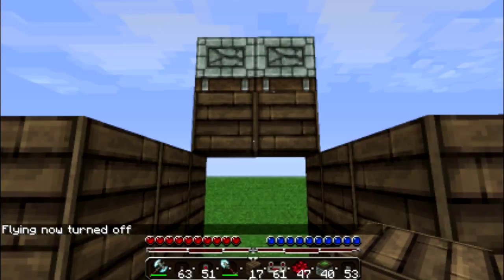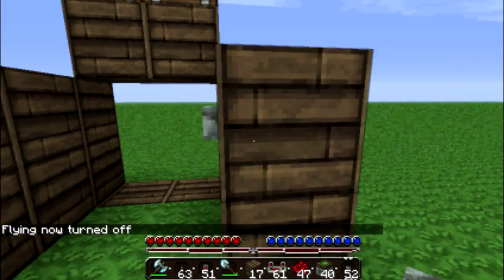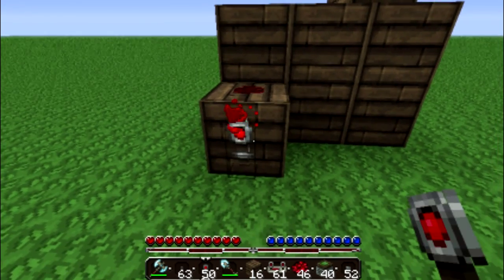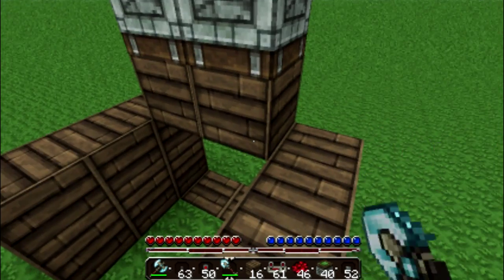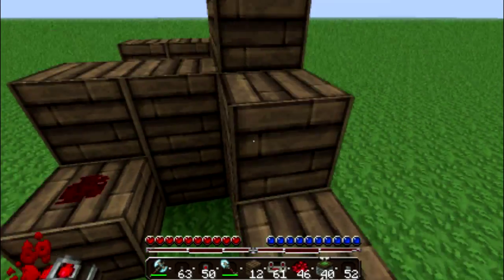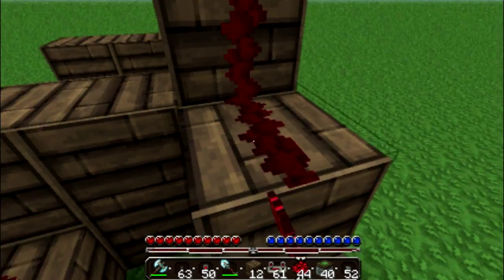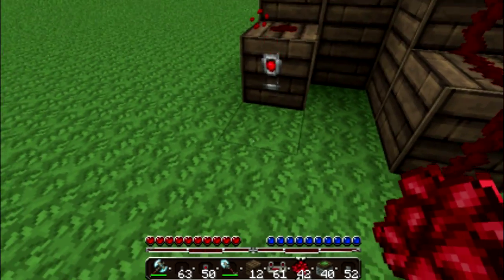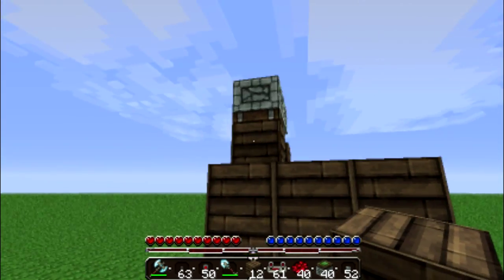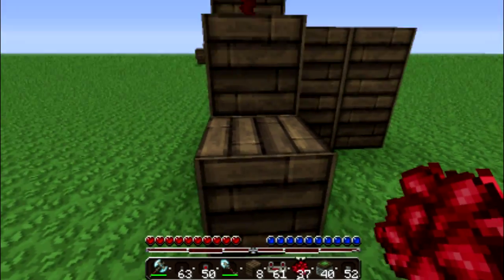Now we can turn off fly mode. So how we're going to wire it is we'll use a button again for this one. With the back, go like this and throw down our redstone torch right there. To wire this one it's a bit more complicated, as I told you guys at the start of the episode. We need to wire it up to this piston here, bring it down like this and connect it to the redstone torch. It's pushing downwards.